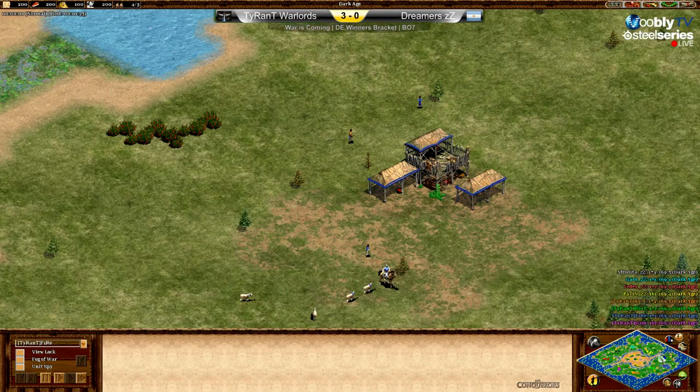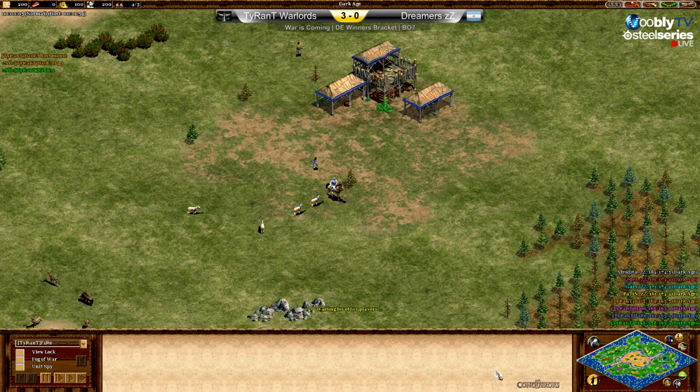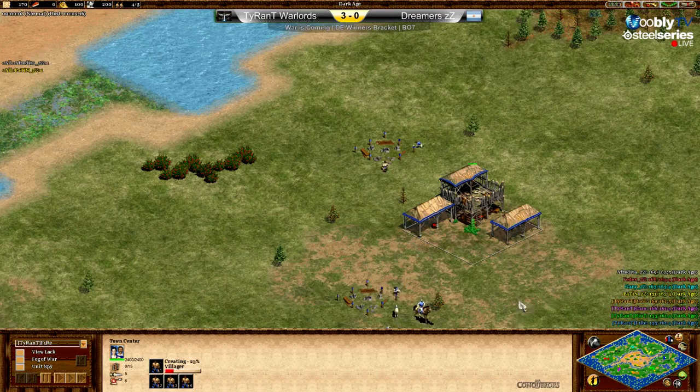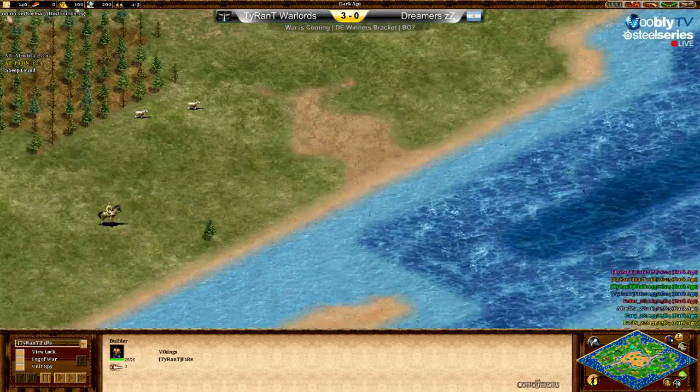The game has started. The civilizations are Sieves, Vikings, Mayans, Mongols, and Huns — no surprise there. The four civs form a standard 4v4 setup with flanks and pockets.